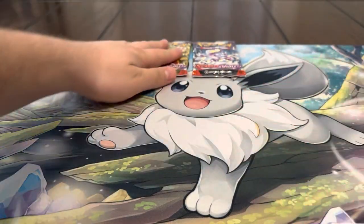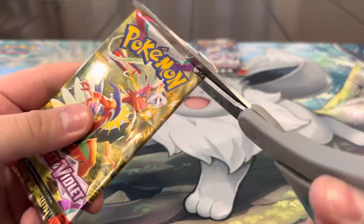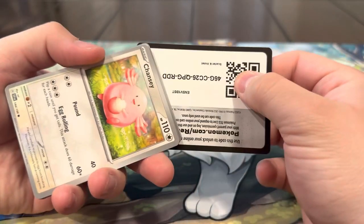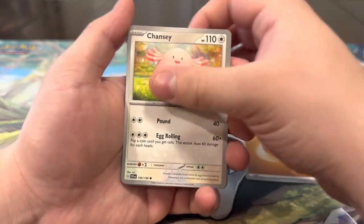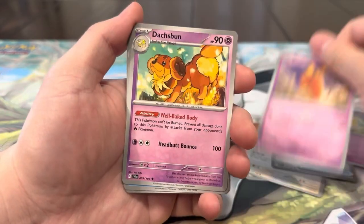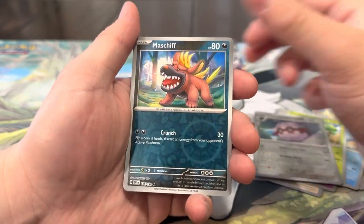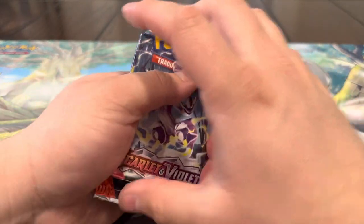The Professor's Research might be the only hit all video — it'd be pretty cool honestly. I'm trying some reverse psychology here — saying I don't want it and then we pull it. We got Rare Candy, Fidough, Dedenne, Dash Bun, Tatsugiri, Bisharp, Forretress, Maschiff, and a Vroom — last pack!